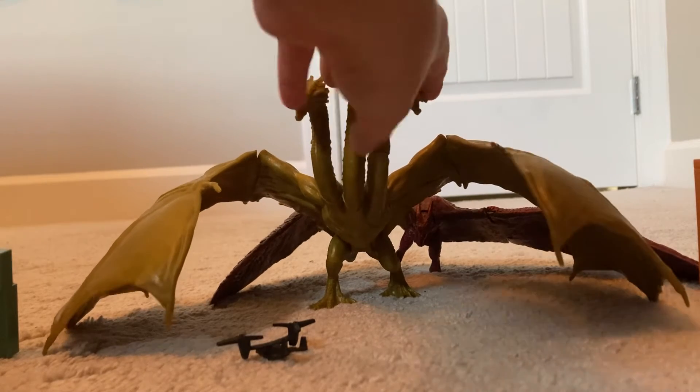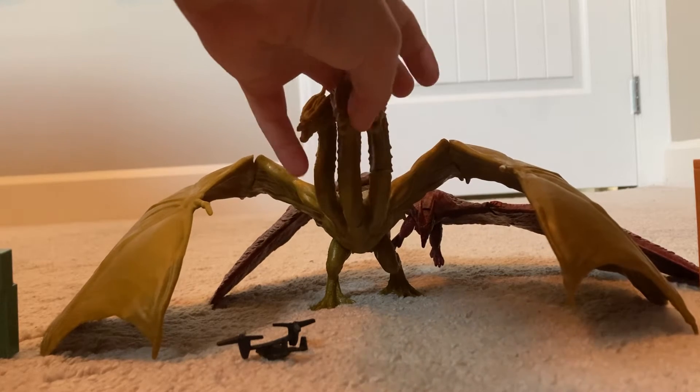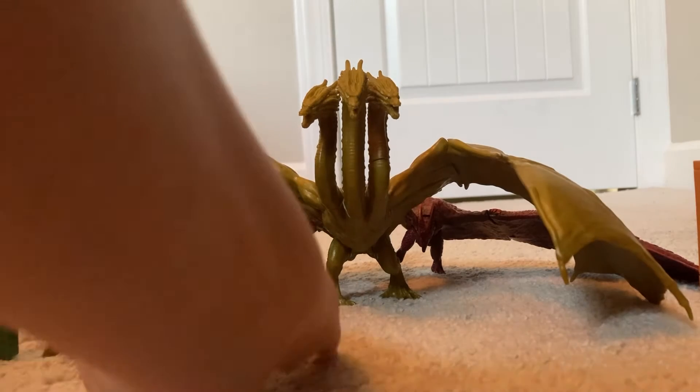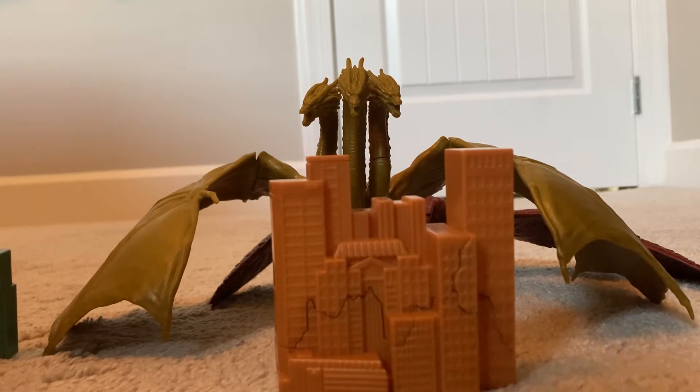You can take this head off right here — I think you can take all of them off, but this one is placed weird. Anyway, there's King Ghidorah. And let's say he wanted to destroy this building right here.